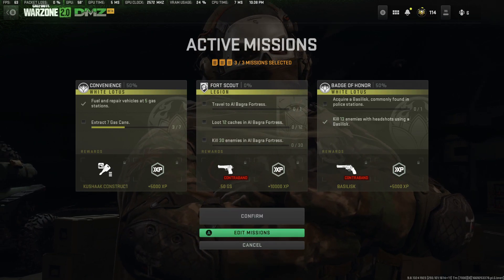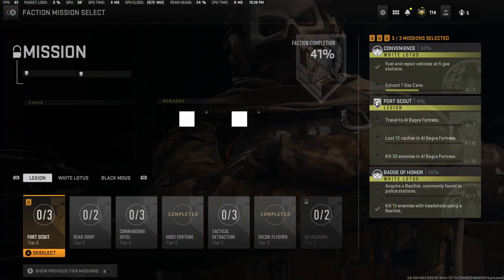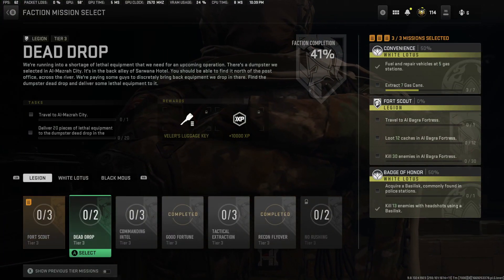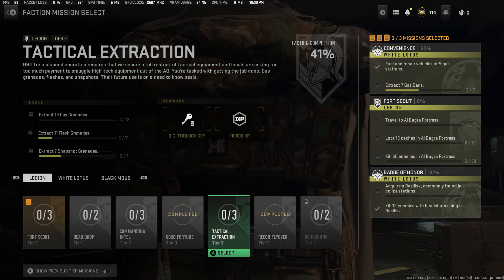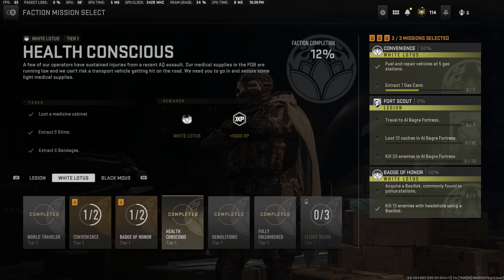The first tip I can give you is make sure you deploy with missions that you need to complete. Go down and edit your missions, look through them, and depending on if you have a team or not, find ones that are easy for you to complete and do those first.